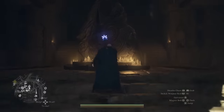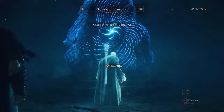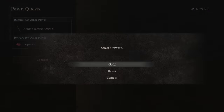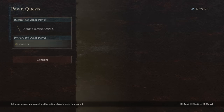We're going to walk up to this stone — any stone you want. I prefer the one in the main city. And we're going to examine and set pawn quests. I'm going to change this from Jasper — let's change this to gold. So every time someone gives me a Tarring Arrow, I want to give them 10,000 gold.